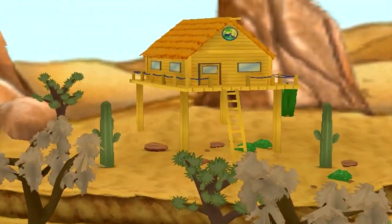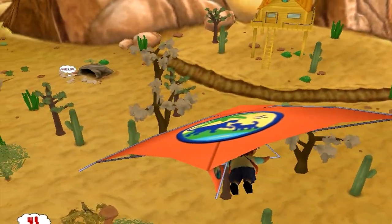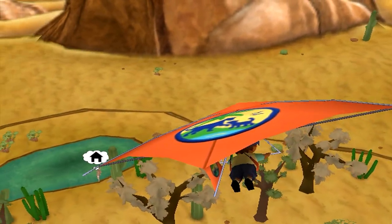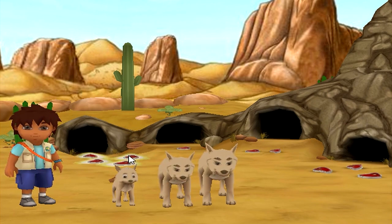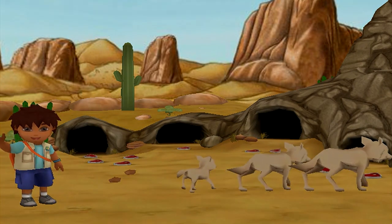Al rescate amigos, to the rescue! Go! Rescue Pack! Vamos viejos, vamos! Al rescate amigos, to rescue my friends! The coyotes need shelter! Click on the shelter that has enough food to feed three coyotes! Nope — try to find the cave with three pieces of meat! Yes! You found their shelter! Thank you!